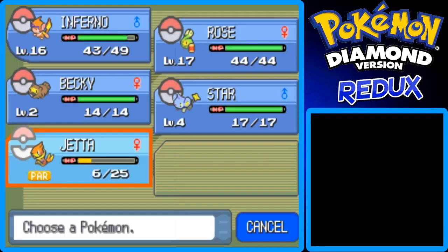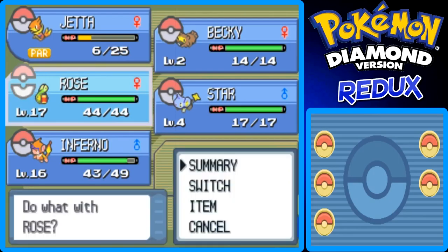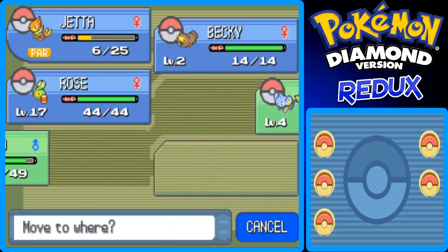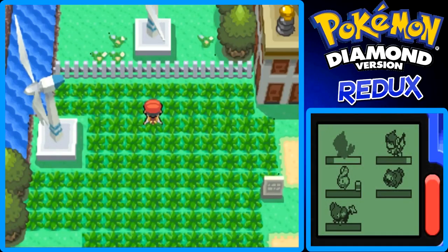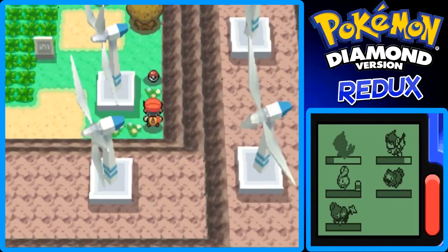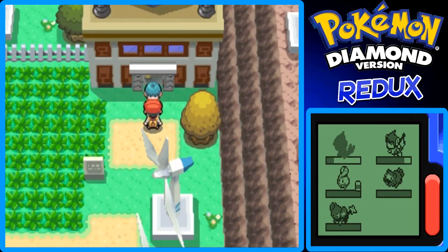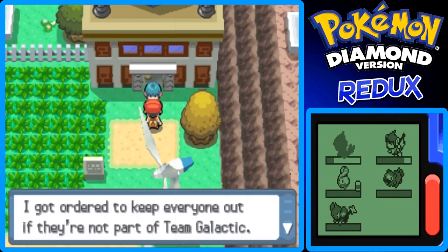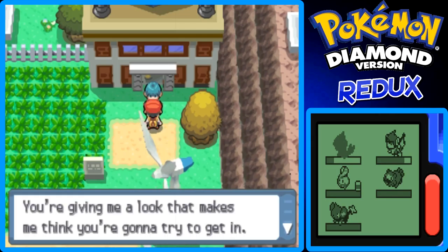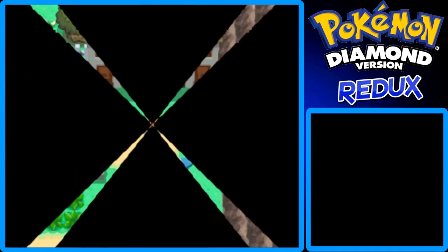I'm going to put Jetta to the front of the party. I like how I said I got out of the wild grass without running into Pokemon, then walked right back into the grass by mistake. There's a Potion over here, by the way. Let's talk to this Galactic Grunt: don't you dare go into the Windworks! I got ordered to keep everyone out who isn't part of Team Galactic. You'll have to battle me for it.